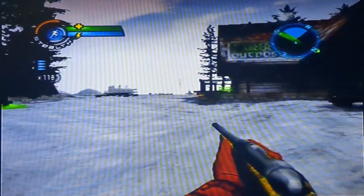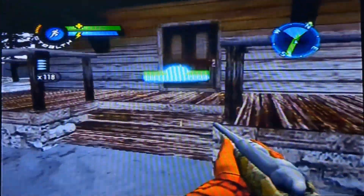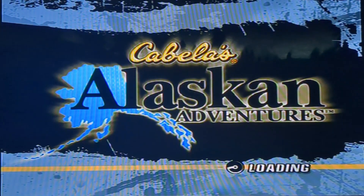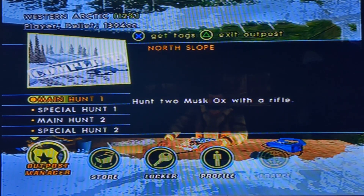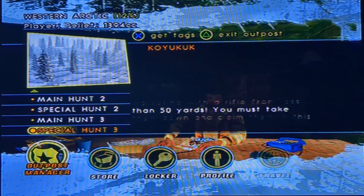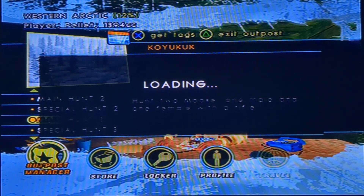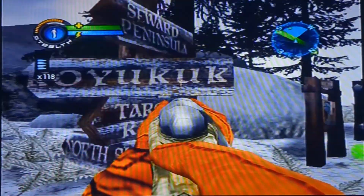To enter the area, we are going to have to equip the tags for the area we gotta go to. I'm gonna go ahead and do that real quickly. We ain't going to do the hunt, but we're going to look for the gun. And then we'll do the hunt next video. Okay, so I've got the tags and we're going to this area right here. It's this way.